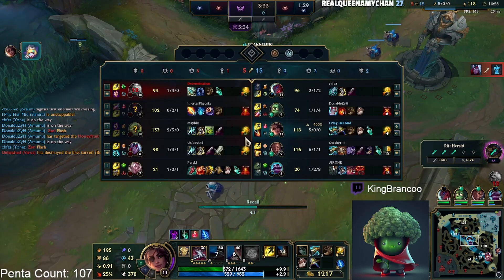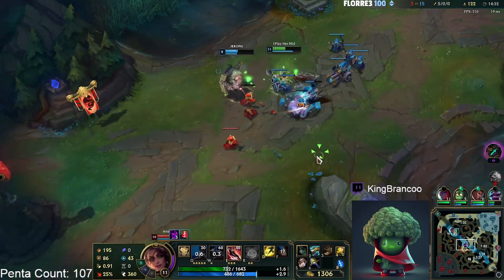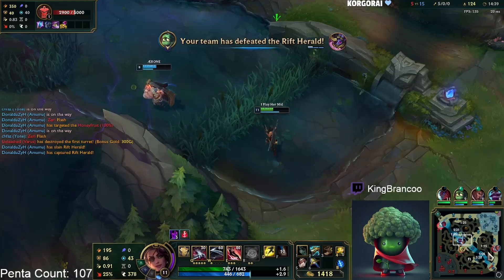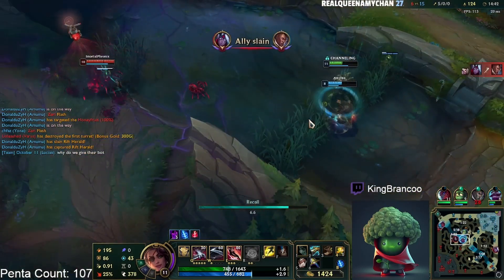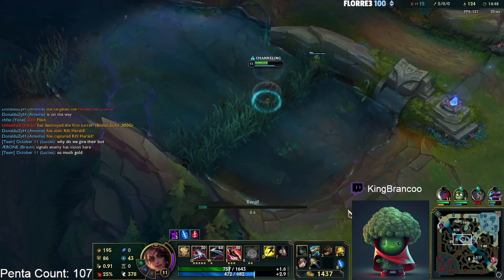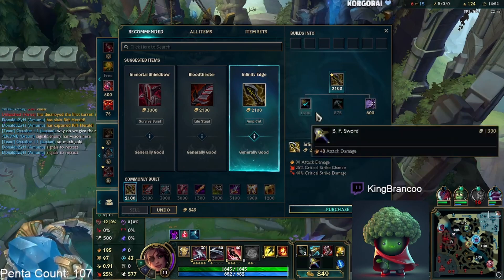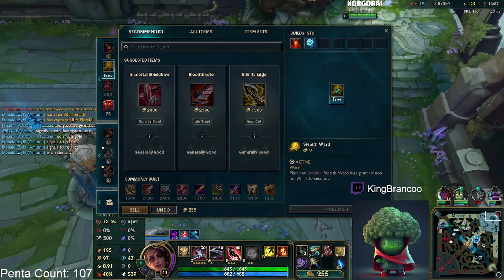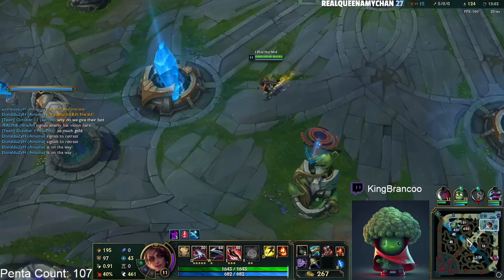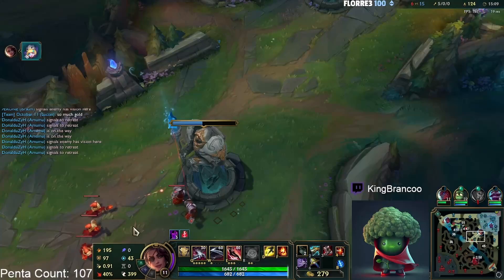I don't really have much health here to lane. I probably should have stayed — actually I can stay here because my Braum is here and he can help me shove the lane safely, which gets me a little more gold before I go base. I should look to reset. BF Sword plus Cloak — you need 1500 more to get a full IE. Kind of weird how I memorize the game like that — I swear I do it with every item.